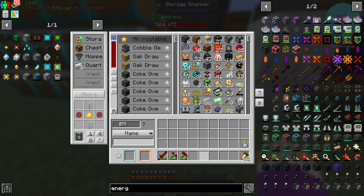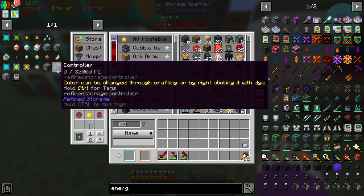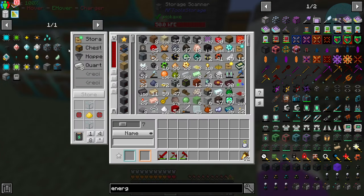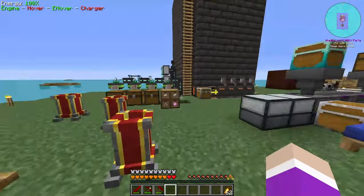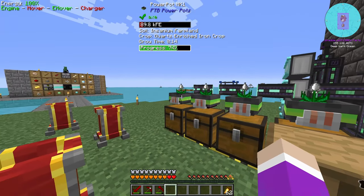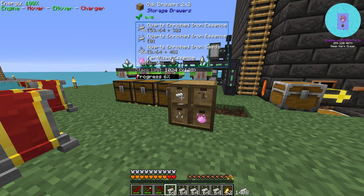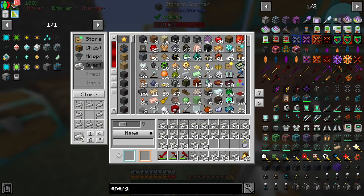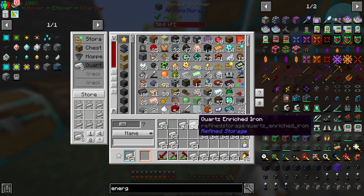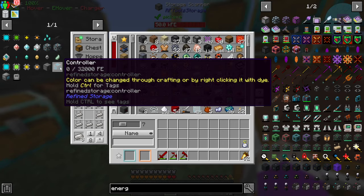I didn't expect that to take so long but it had to be done. Let's unbookmark these and get to work on our controller. I've already gone ahead and made a tiny bit of quartz enriched iron. The reason we had to fix the power is because this thing was not getting enough power, meaning we only produced about 4000 quartz enriched iron essence. Let's transfer it all into quartz enriched iron and store it - it should be enough to get started.